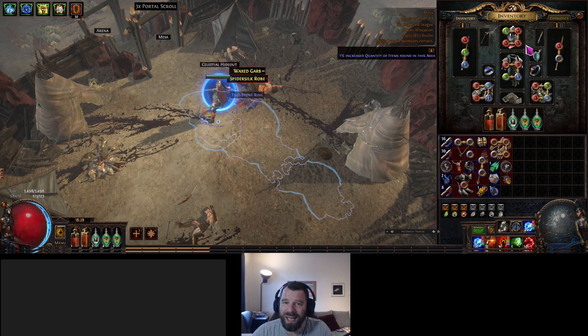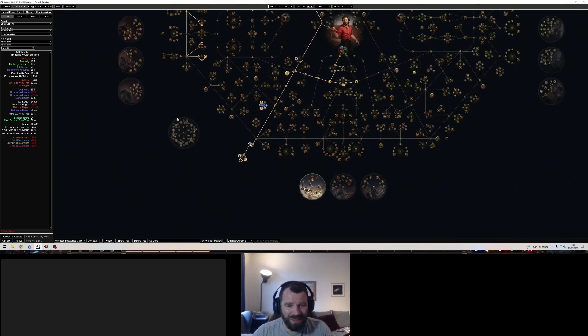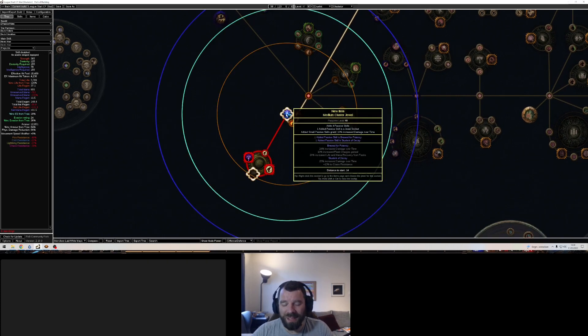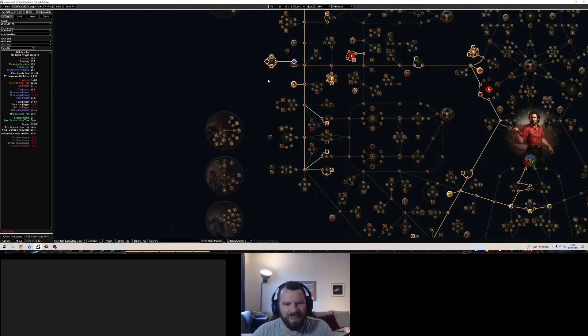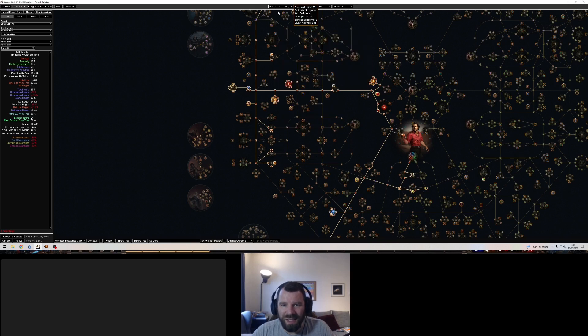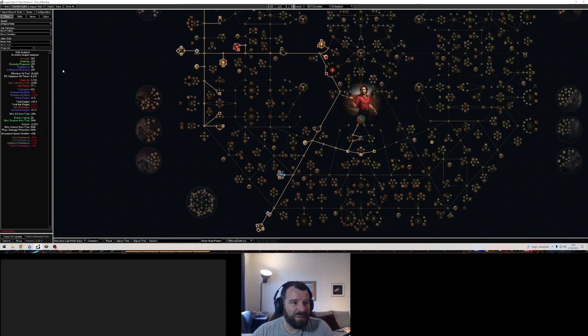Let's talk about the Merciless Lab and finishing the Uber Lab. For this stage we just add in some medium cluster jewels that increase damage over time. The only thing you really want is 20–25% increased damage over time. You can go for Brood for Potency, Phlebotomist, Student of Decay, Flow of Life — which is insanely good — Vile Reinvigoration, or Circling Oblivion. You can also add physical damage over time multiplier nodes. This is around level 77, early mapping stage.